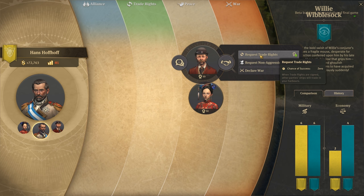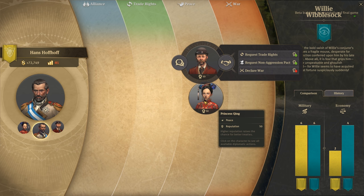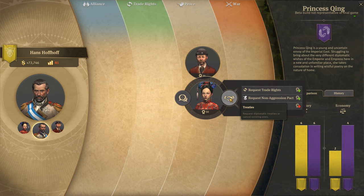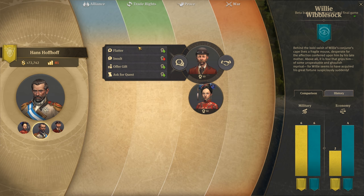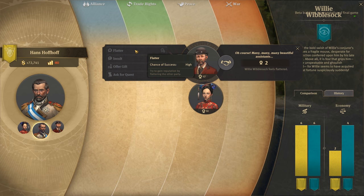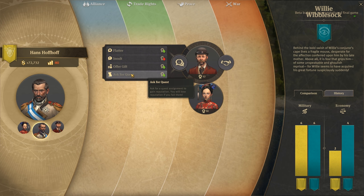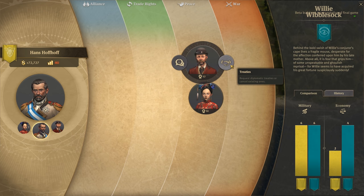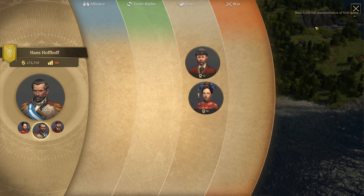Let's do a trade right treaty - chance to accept: zero. Non-aggression - medium high. Or we can declare war. How about the princess? Zero chance of success. We can flatter - near certain! Let's flatter Willy. He feels flattered. We can ask for a quest and gain reputation - that's cool. Still zero chance of a trade right, but that's fine. We'll leave Willy for now.